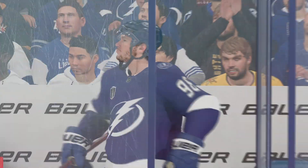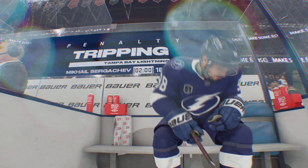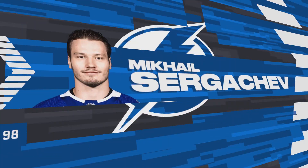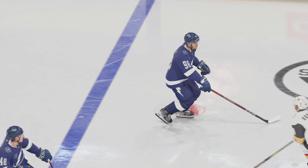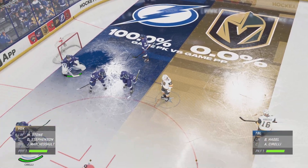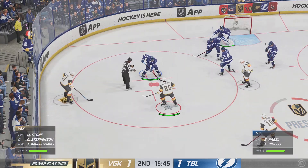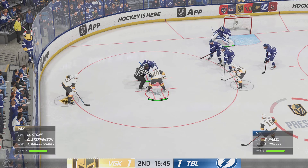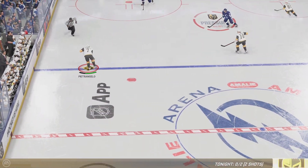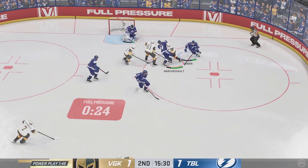And there's another penalty call against the home team. These fans are frustrated. I think these calls are legit — I just think that the fans are wondering what about the other side here. They've got to be expecting to get one soon, as it's so hard for a team to get into the game when there's no flow because you keep sending yourself to the box. The Golden Knights send their man advantage unit out once more. They haven't scored on the power play yet — they've got to find a way to stay confident and trust the process and their skill sets.